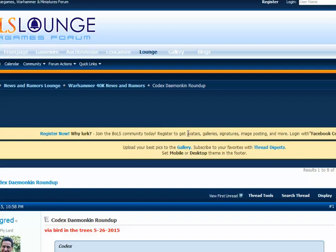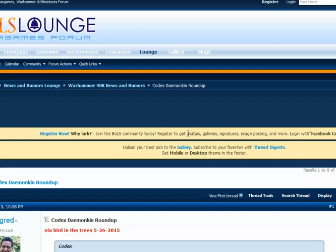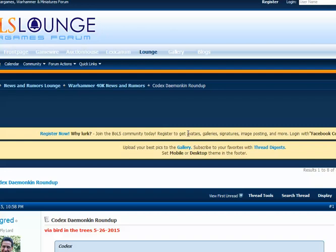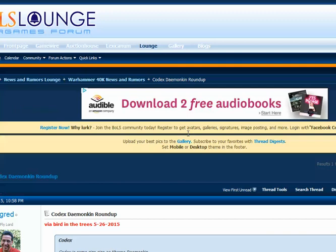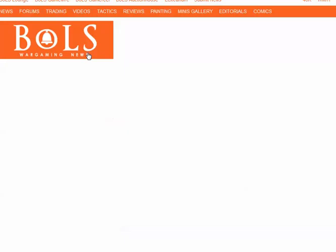Tzeentch Demonkin Roundup — let's take a look. Two head options, bits for Thousand Sons. I think that's all they've got now. I think it's pretty early in the rumor mill stage.